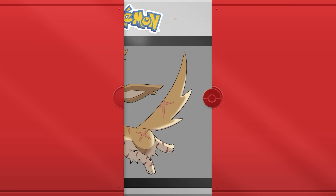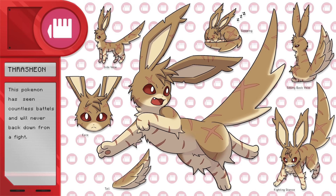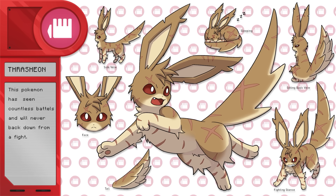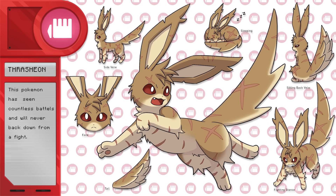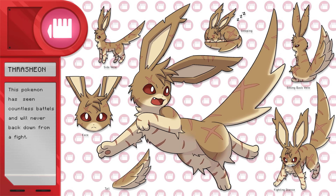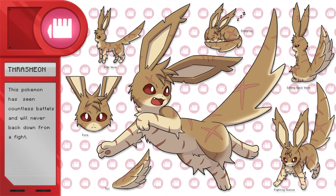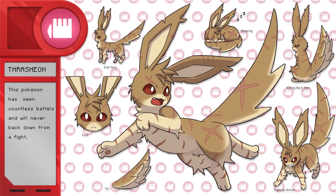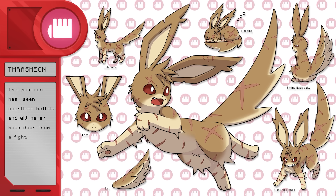Let's take a look at the final design. This is Thrashion, the fighting type Eeveelution. This Pokemon has seen countless battles and will never back down from a fight. I love how that design turned out — I think it really captures the fighting type essence in an Eeveelution. I love the scars; they make it look so cool.